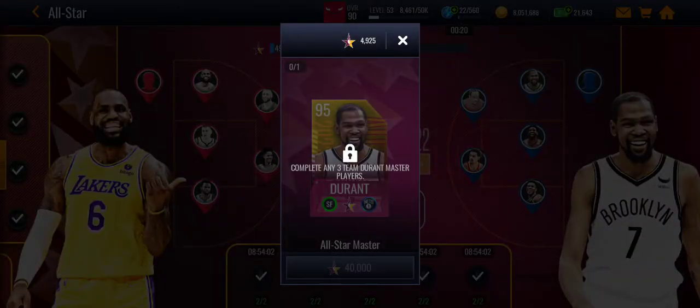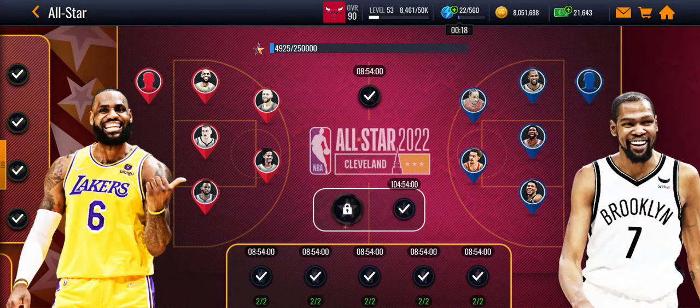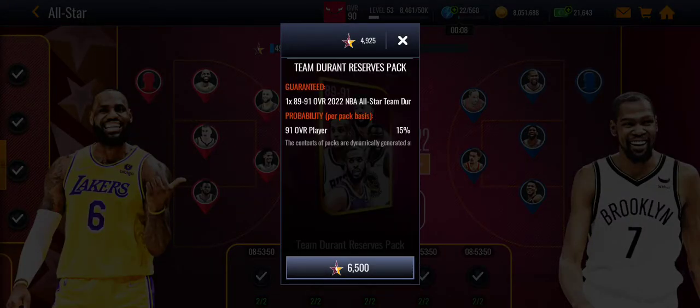After 30,000 you need another 40,000, so it'll be 90,000 total — so it's not free to play most likely. But two masters might be free to play: a 93 and a 92, or if you want you can just get some 91s.